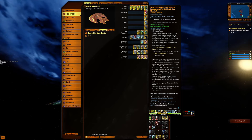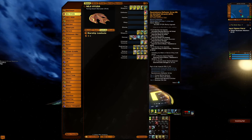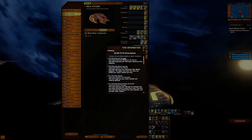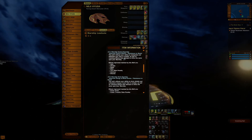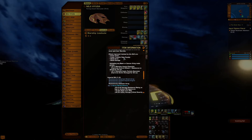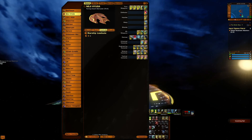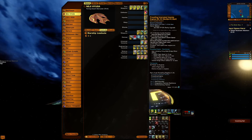The deflector is a little different with the revolutionary deflector array. Anytime you hit a scatter volley or fire at will, you get exotic damage for it. I thought being plasma, let me test it out — wasn't too bad actually.